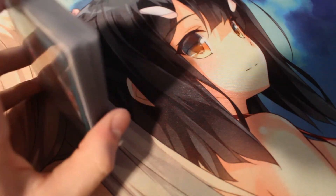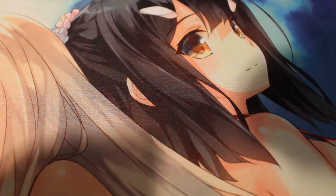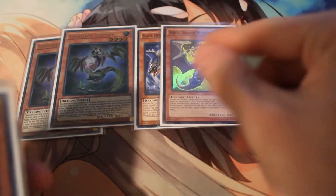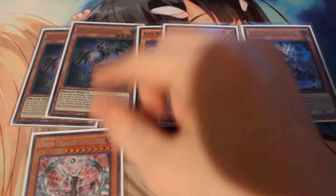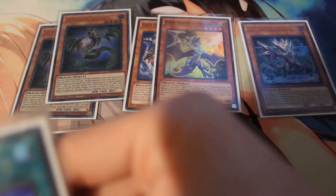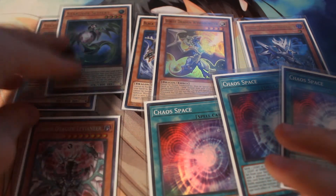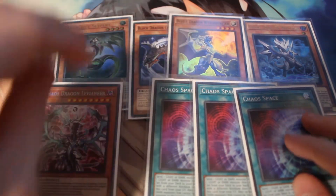That's it for the Rocket package. This is definitely the superior Dragon Link build — the one with the Rockets, because Rockets are just really good. On to the next package: the Chaos package. This one's pretty big, so I'm gonna try to get it to fit on camera. We have two Star Leech Seyfert, one Black Dragon and one White Dragon, one Brotar, one Chaos Dragon Levineer, and three copies of Chaos Space.